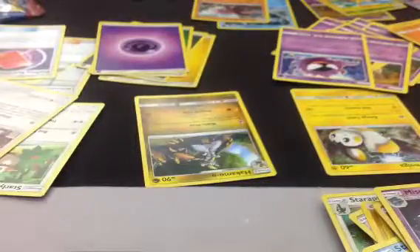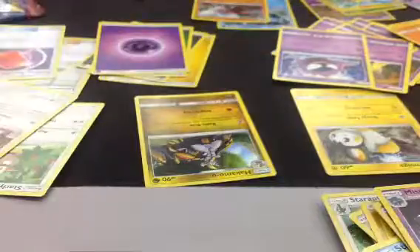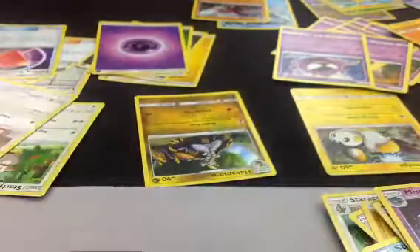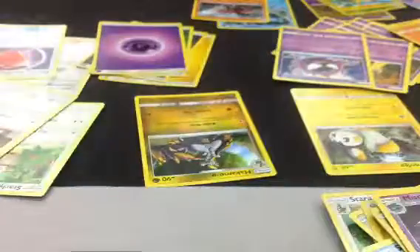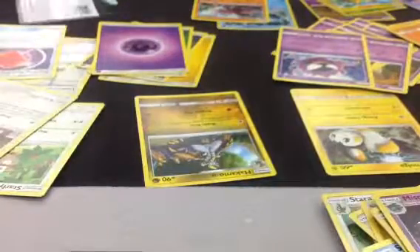And then we'll go ahead and open this thing. Let's see what we got in here. We got Slazl, and then a Gengar line looks like, some Trainers, a Cacnea line, more Trainers, and a Raichu line. Hope you guys enjoyed — stay tuned for the next part, and bye.